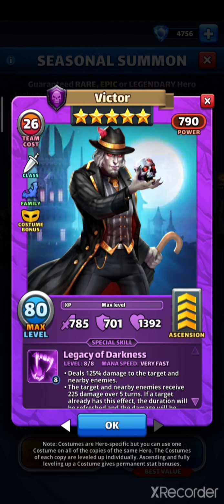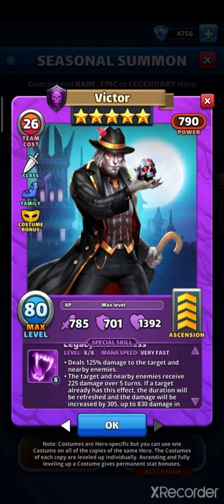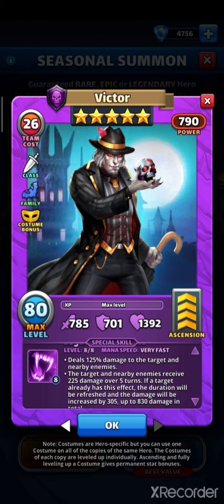He's got 785 on attack, 701 on defense, and 1392 on HP. Statistically his attack power is crazy high, defense is a bit below average, and HP is really good. Mana speed is very fast, and his Legacy of Darkness deals 125 percent damage to the target and nearby enemies.